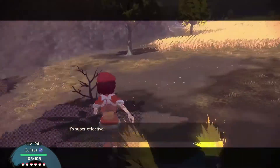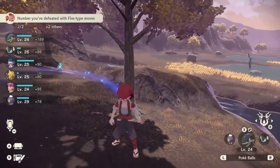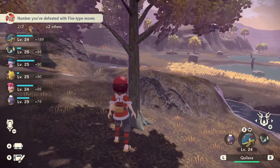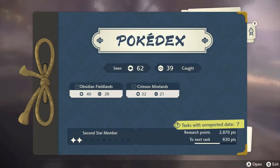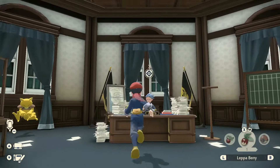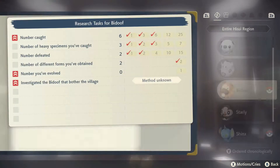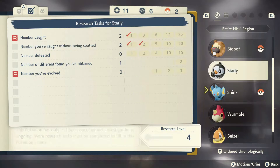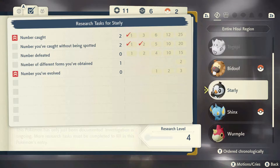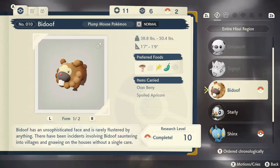Whether it's catching a creature multiple times, seeing it use a certain amount of moves, or observing it in a unique event, each Pokemon had some fun quests associated with it that you needed to complete to achieve a perfect Pokedex. I'm sure not everyone went around obtaining full marks on their dex, but the fact that it's an option is fantastic. It adds additional hours of gameplay by providing a fresh take on the original aim of the franchise.